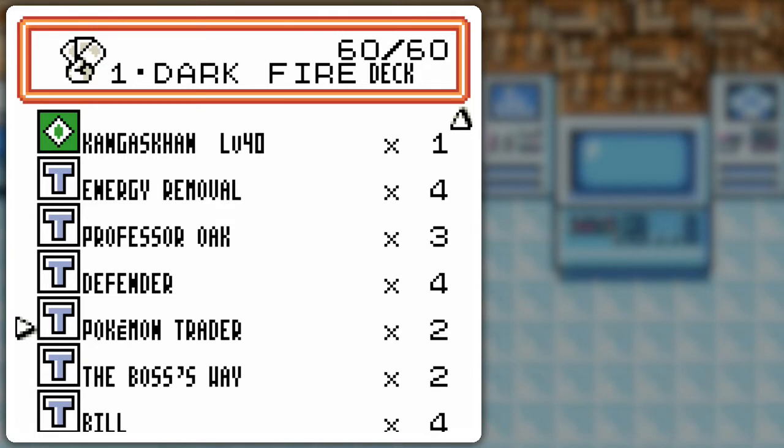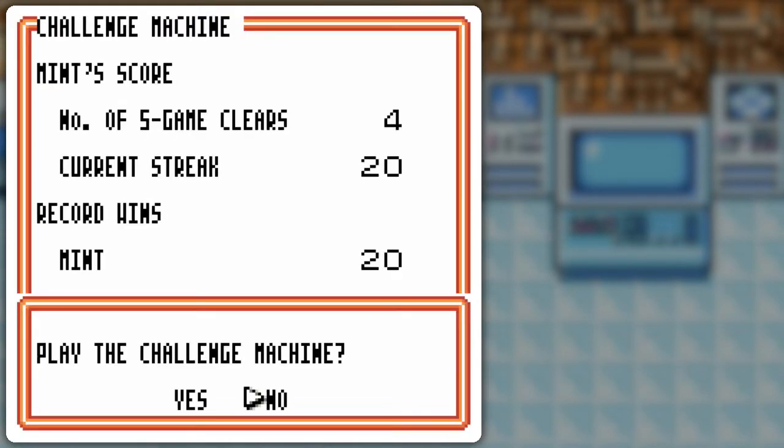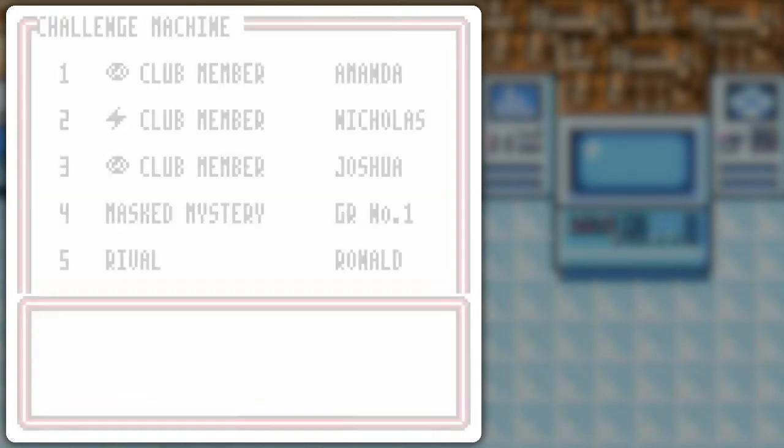Trainer cards are pretty streamlined. I've got two Boss's Way and two Pokémon Trainer, depending on the situation, because I'm not always going to want to pull a Dark Pokémon — sometimes I want a basic. Since Dark Pokémon typically have less HP, I don't really need Plus Power, as Fire and Dark Pokémon tend to have higher attack power anyway. I've got Defender, and the rest are draw power and energy removal.